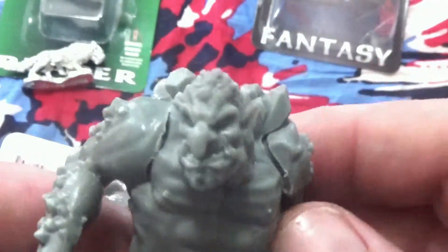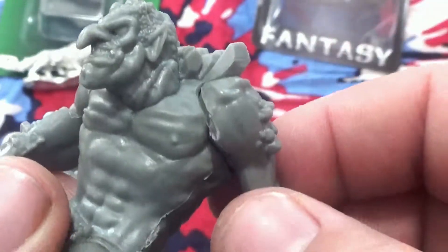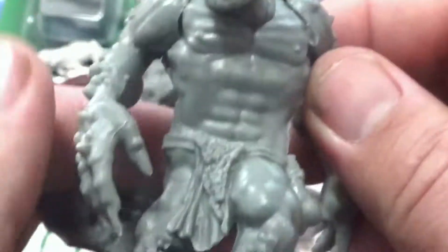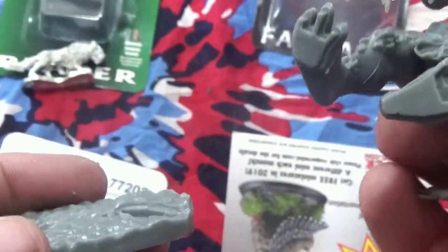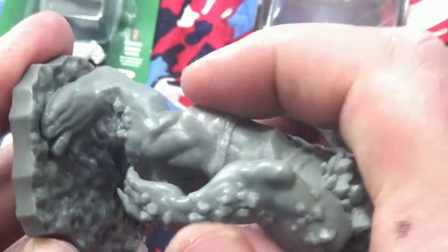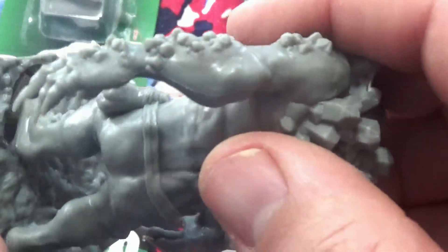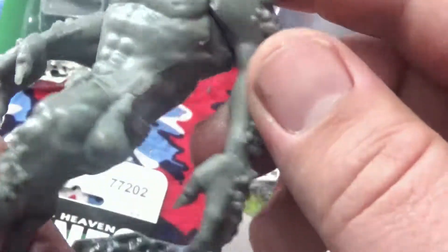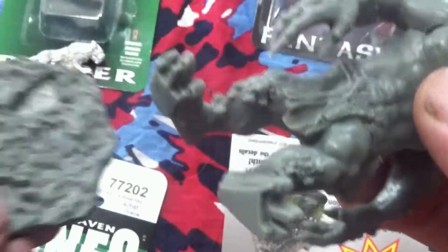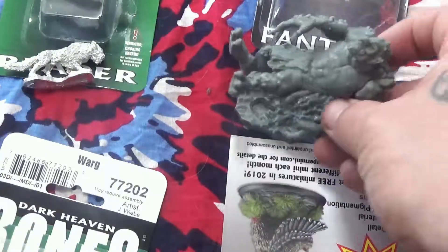Then we've got the Rock Troll. You've probably already seen it because it's clear. This is something I've noticed with this one — on the Reaper site, and from other people that have gotten this — there are gaps where they've put it together. That's kind of always been my only issue with Reaper: for things that come multi-part, I would like to see them come apart instead of glued together, so I can clean it up and make it fit the way I need to. He also doesn't fit his base right — I don't know if there's just some shrinkage or what. I wasn't even sure if I was going to use the base; I'll just put him on another base. But this guy's pretty gnarly — I like him. I'll have to make something up to use him for.